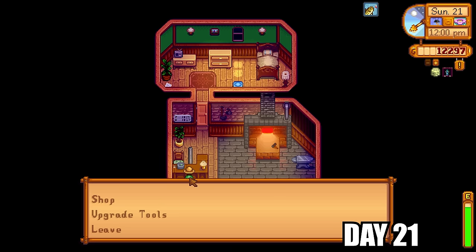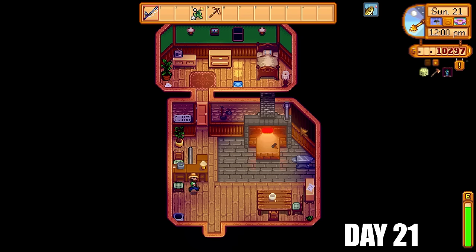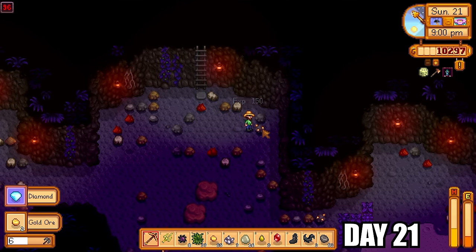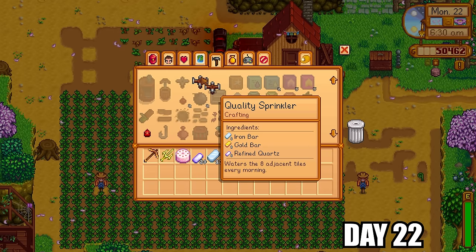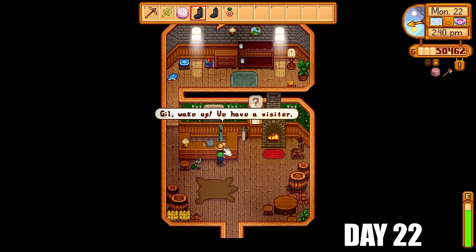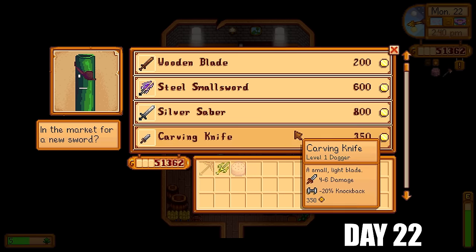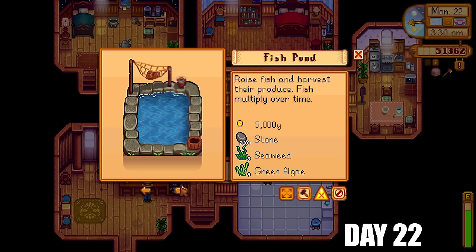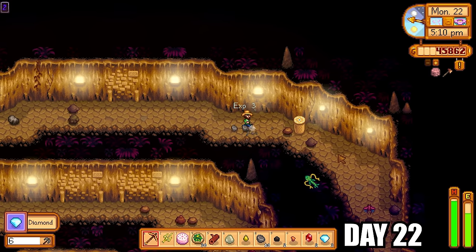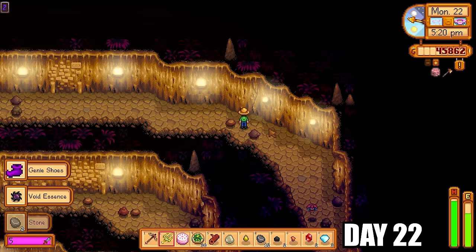I got the gold pickaxe off Clint. It's time to upgrade more tools — going with the axe to copper. Back into the mines, I got a diamond from a mystery box. I'm making quality sprinklers today to make my life way easier, and selling more items to Marlon to free up chest space. I made a fish pond to put a fish in over the next couple of days. I did a partial skull cavern run starting at 4pm just to get some minerals, then traded for triple-shot espressos and spicy eels in preparation for the next full run.